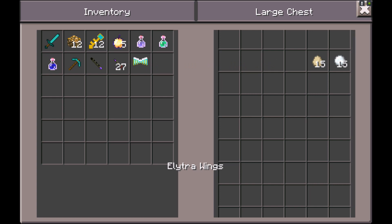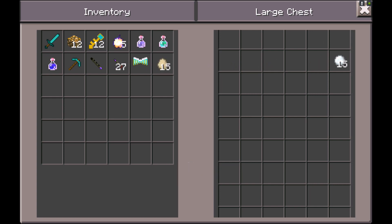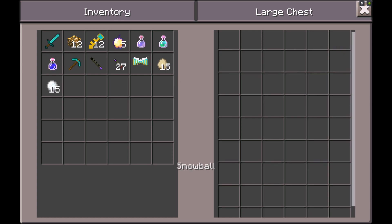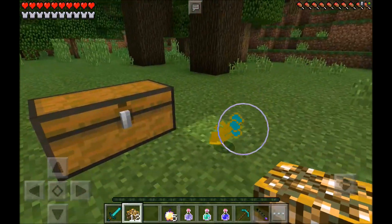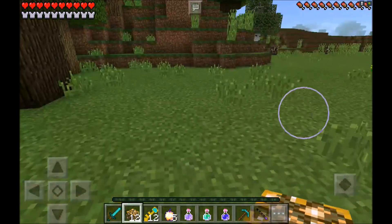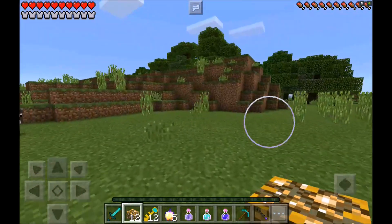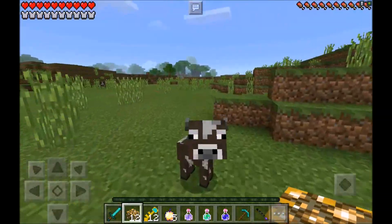I also have a poison dart shooter and some poison darts to shoot them with. Look at those electro wings — they look absolutely amazing with the retexture. I also have some eggs and snowballs to throw at the boss. Let's go ahead and make the portal frame — oh snap, I accidentally dropped my keys! That has happened to me more than once.